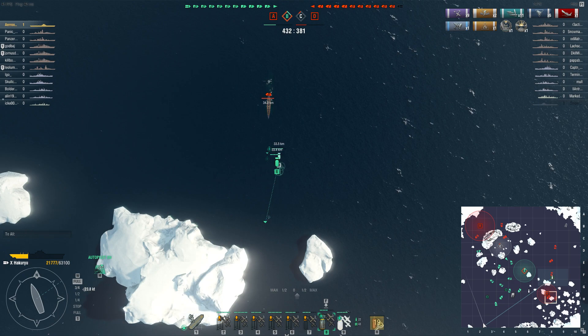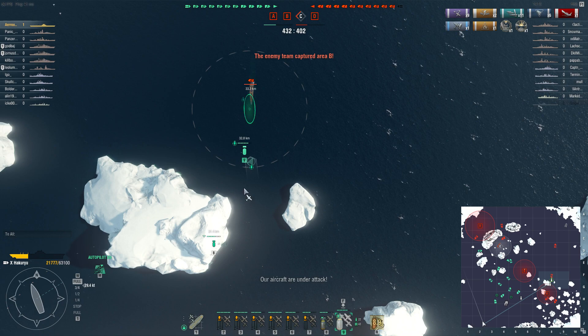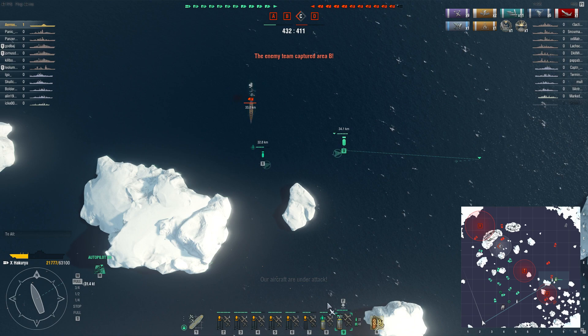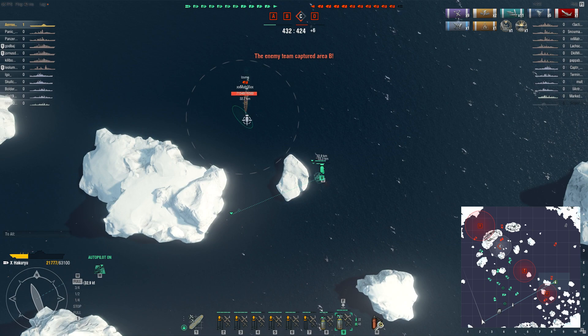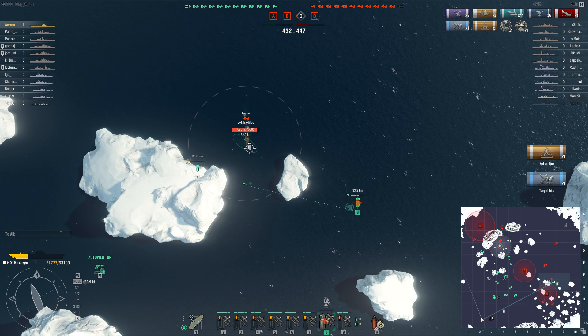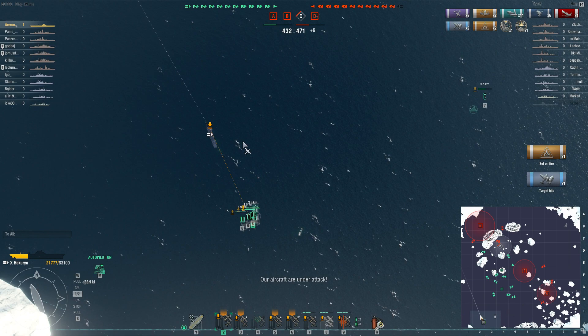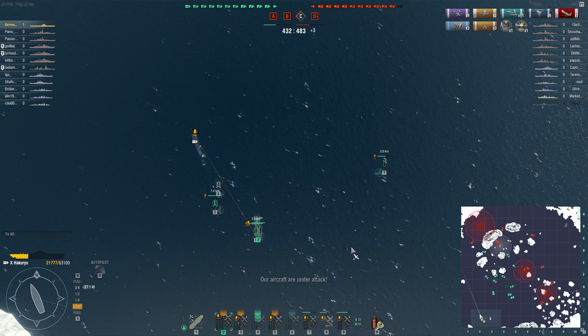Now I try to do a follow-up on this Izumo over there. You can see that my planes are doing this derpy circle - you had to attack from the right angle. If you started the attack too late and the plane couldn't turn in time, it would do a derpy circle instead. The UI back then wasn't nearly as fluid as nowadays. If you didn't line it up properly you didn't get anything. Doing that against a Des Moines instead of the Izumo, you would probably lose all your planes.